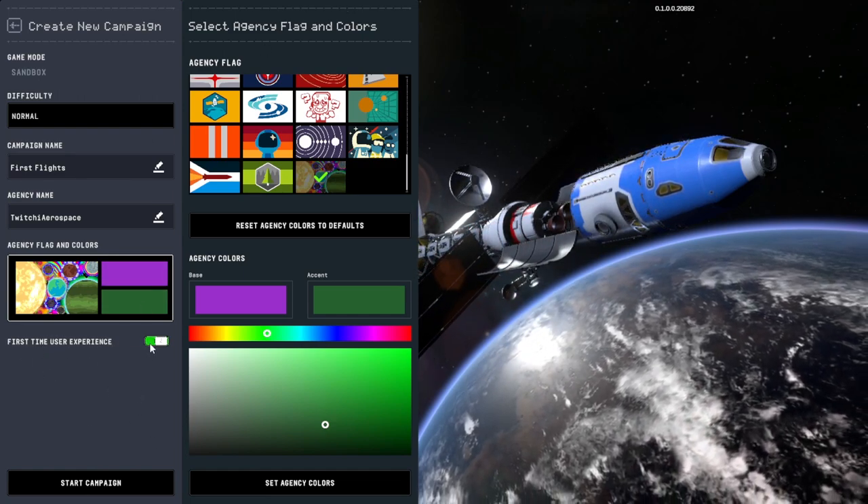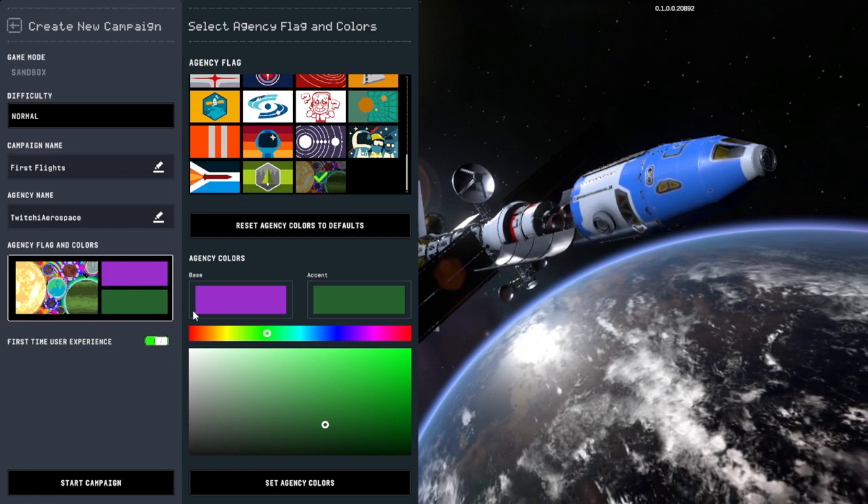I'm going to leave the first time user experience checked because I recommend it if you're a first time user. So let's hit campaign start. I left everything on normal — there were a whole bunch of settings you could use but almost all of them just relate to whether you can quick save or not.